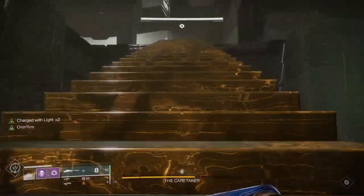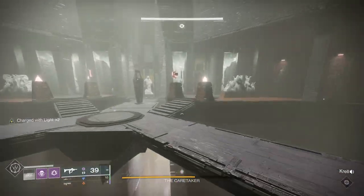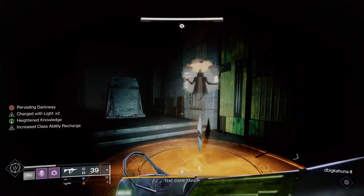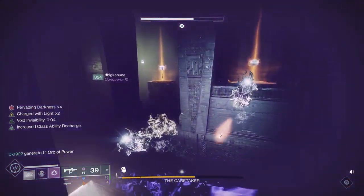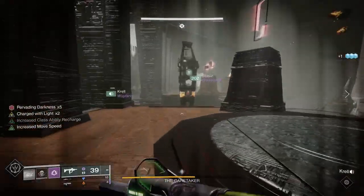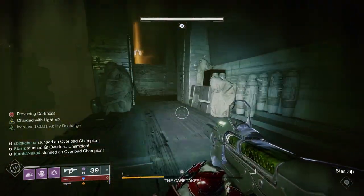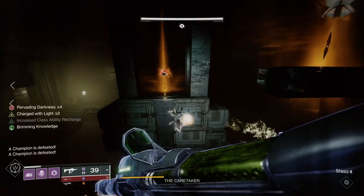On the second floor, runners now have two doors to deal with — bigger area, more jumping, more open areas where you can fall in holes. Invisibility helps since you'll generally ignore ads and go around them. Anything that protects you helps; if you're a hunter having Stompees, or a titan or warlock that jumps better, that probably helps too. The mechanics work exactly the same. If you don't kill him or get him to his final stand on the second floor, you go to the third floor, which has three doors and vast jumping areas.